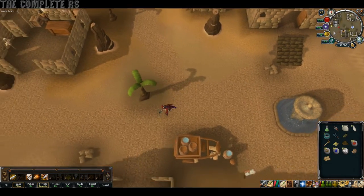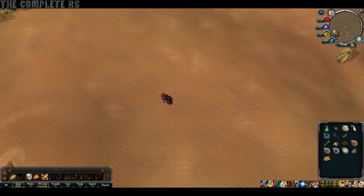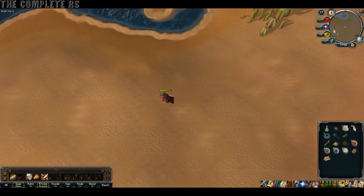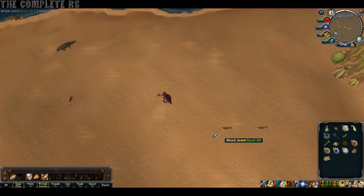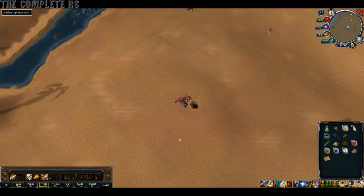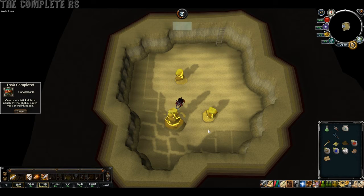Next up, we need to make a Kalphite Pouch. From the Fountain, head almost directly west, and eventually you will run into the Summoning Obelisk. Once you're here, simply head on in and make yourself a Kalphite Pouch. As soon as you do, that's another task done.